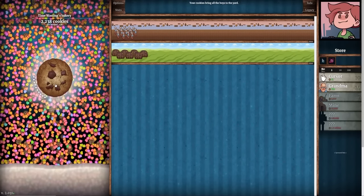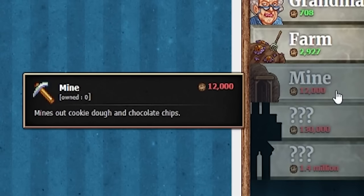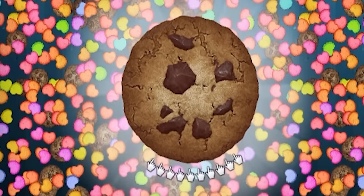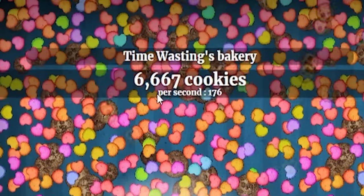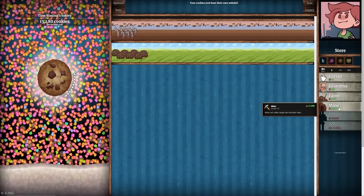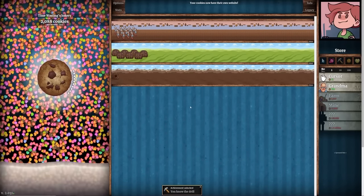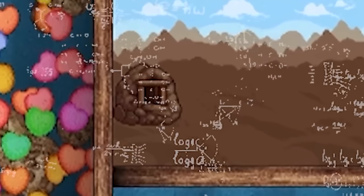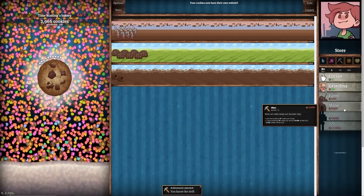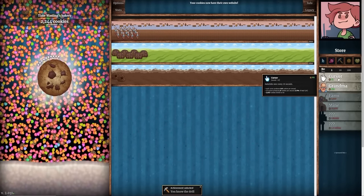That's like a 50% increase. Then we're going to save up for the mine, which costs 12,000 — it mines out cookie dough and chocolate chips. We're making cookies so quickly now that I hardly need to do any clicking. We're going from 176 to 223 per second — every mine is about 50 cookies per second. So we're going to save up another 16,000 cookies, buy another mine, and then some more grandmas.